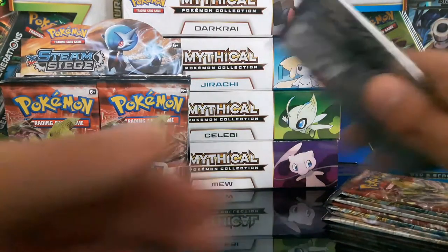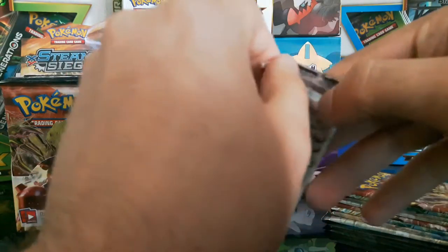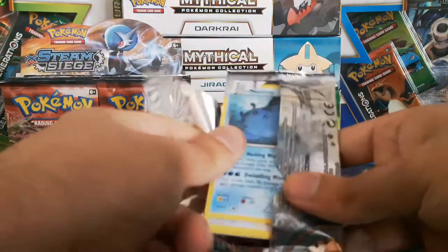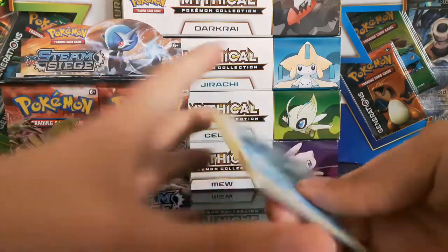Apparently this set contains a brand new Pokemon for Sun and Moon: Magearna, which I really, really, really want in this set. So without further ado, let's just open one and see what we get for our first pack. There's a TCG code card on there which I'm going to ignore.